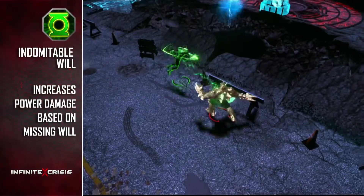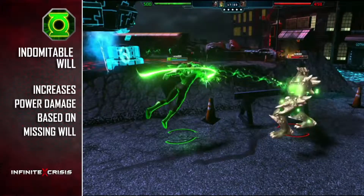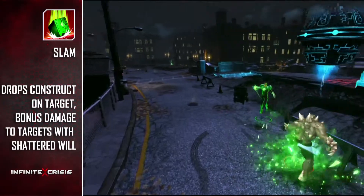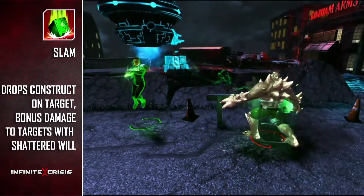His passive increases your power for missing will, as well as regains health whenever you earn a kill or an assist. Slam is a single-target nuke, and if the target has the Shattered Will effect applied by Missile Barrage, the effect is consumed and Slam deals additional damage to the target for each stack.